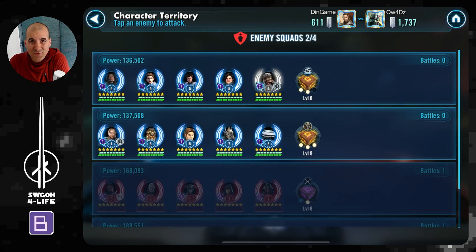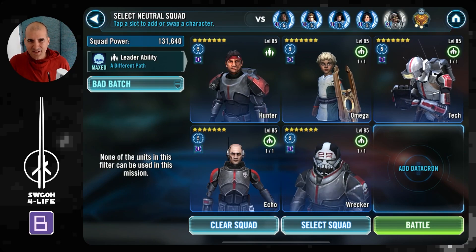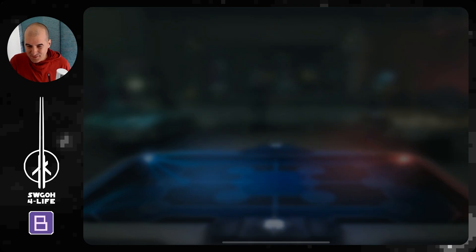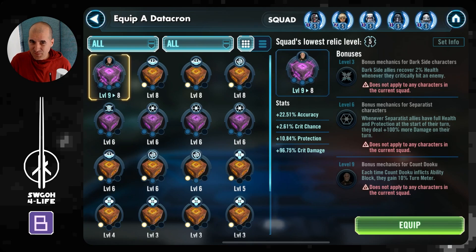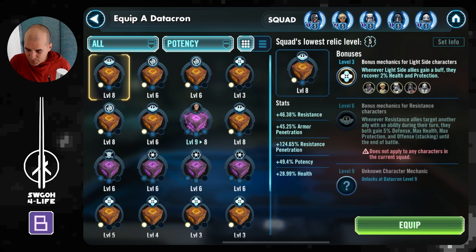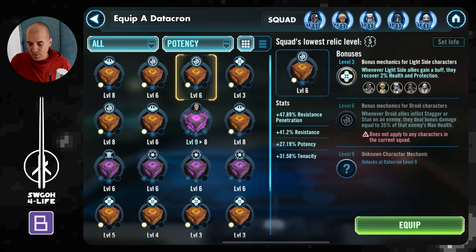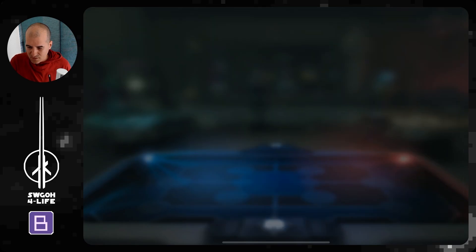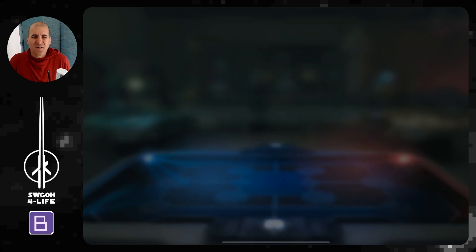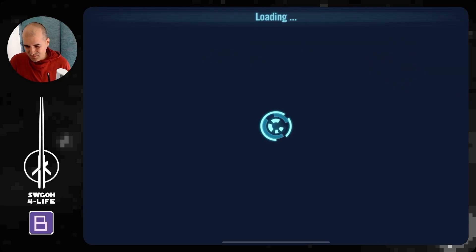Let me take a break for a few minutes to figure out what I'm going to do. Okay, I'm back with a rough plan. It's going to be tough. Definitely Hondo in there — not ideal, but usually Bad Batch works. With Hondo going first and removing turn meter from my guys, I'm not sure how that will pan out. Let's see if we can find a datacron with Potency, Armor Penetration, and Resistance Penetration. I'll go with this one. They've got Armor Penetration and Armor at 50% health — yikes.